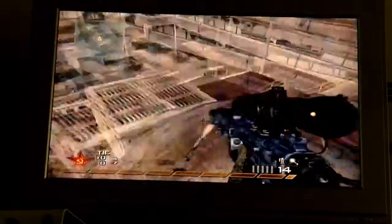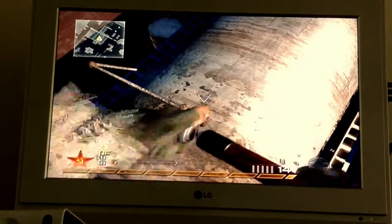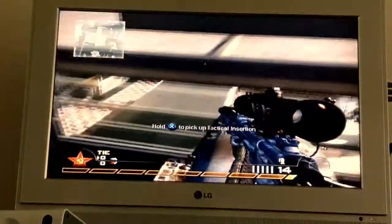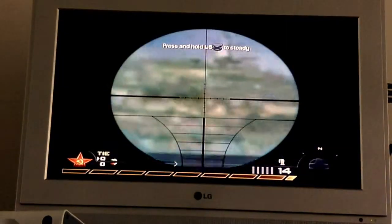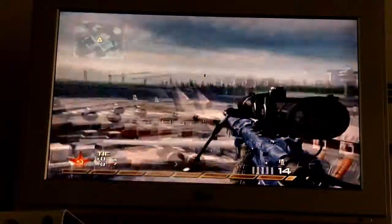Then strafe jump one more time and you'll land on this oil tank — I called it an oil can but it's an oil tank. You can see it's way out of the map — it's the highest point on the map.